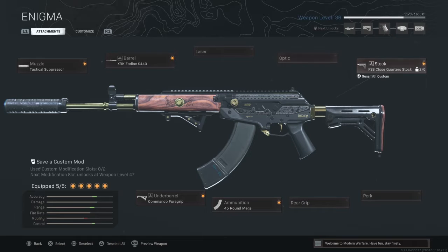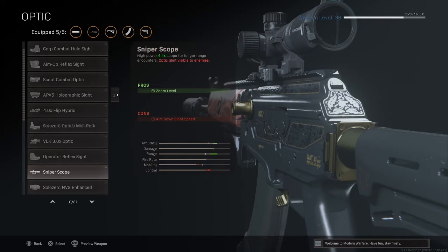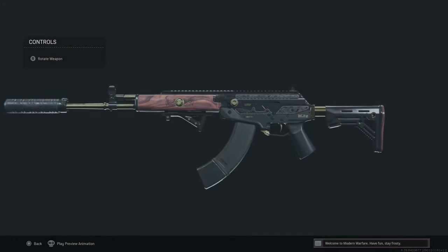If you were to use an optic, I would recommend taking off the stock. You can use the Corp Combat Holo, a VLK, or even a Sniper Scope. But I personally don't run an optic because the iron sights are incredible — the best iron sights out of them all. And that's it for the Amax.